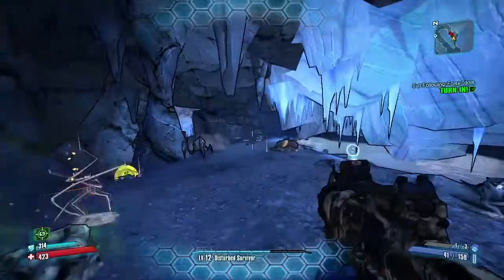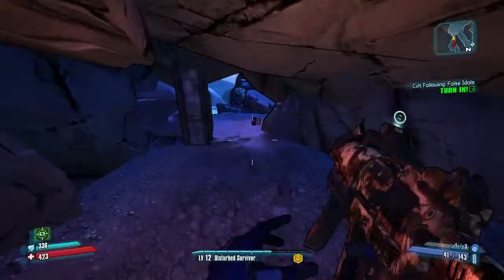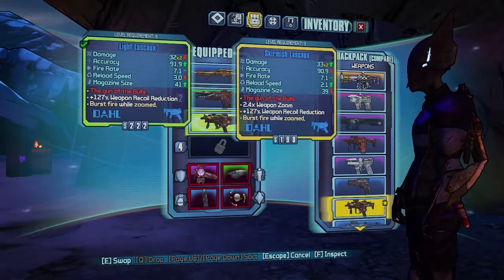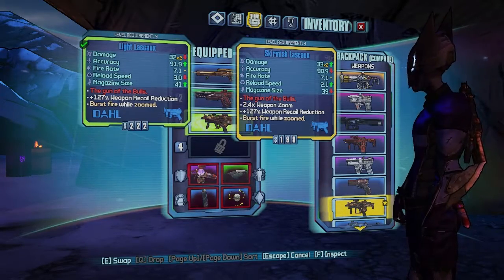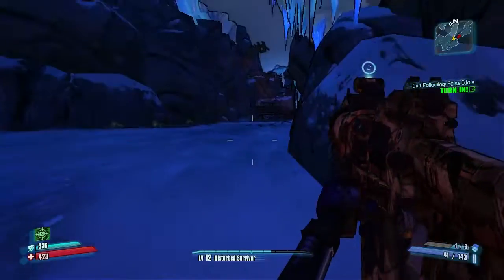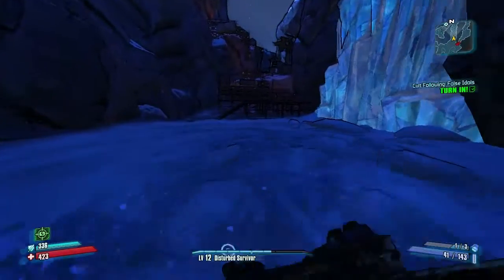I need to compare it first. I should have compared it before picking up immediately, but I already like how it looks and it has a good sight. Okay, so it's just less damage but better accuracy and a bigger ammo. All right, I'm keeping this one. It does less damage but it gives me better accuracy, so I'm gonna head back to Incinerated Clayton now.